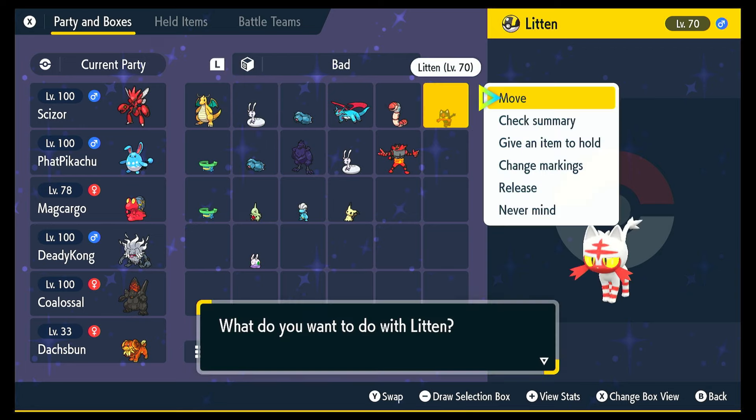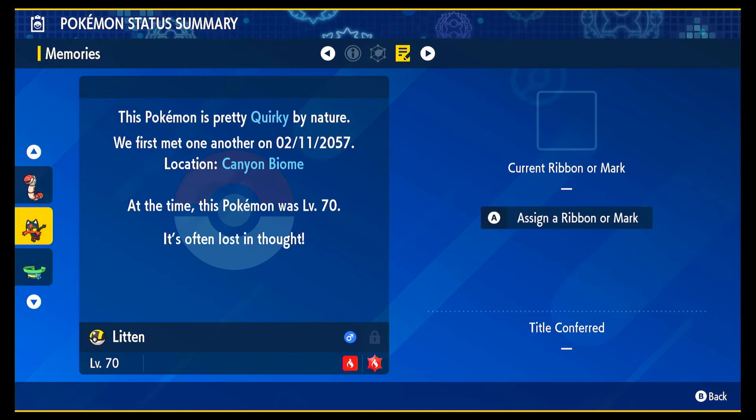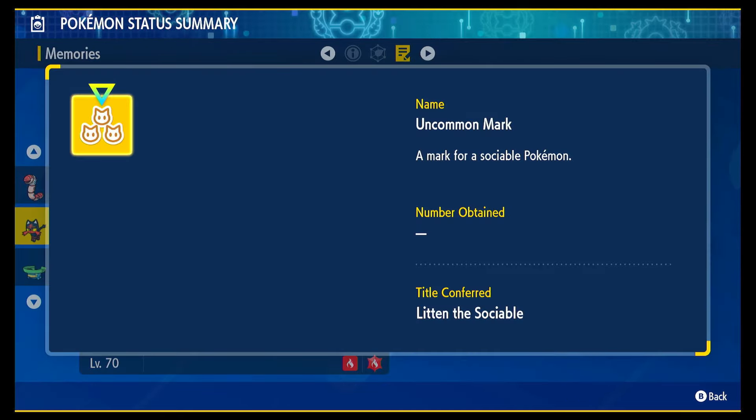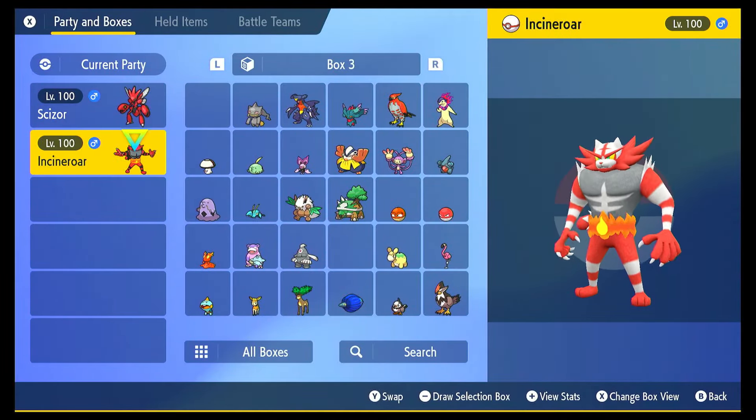We're going to go into the summary to see what we got. Hopefully we get something good. It was a pretty quick hunt so I'm not really too fussed. Sociable mark — who cares?